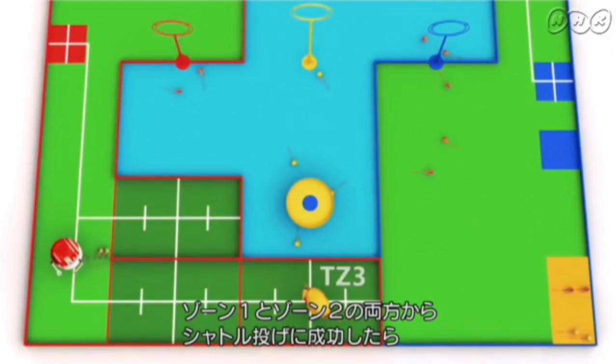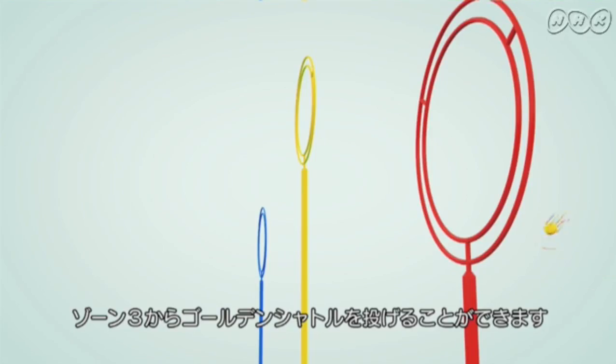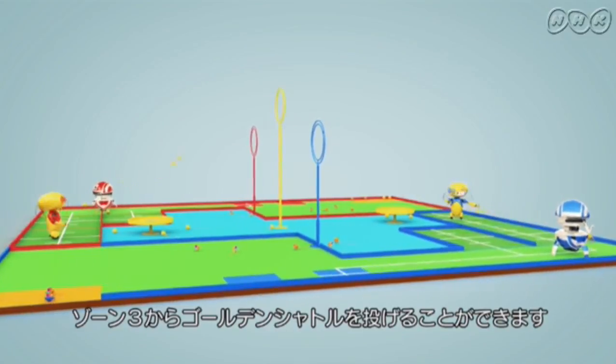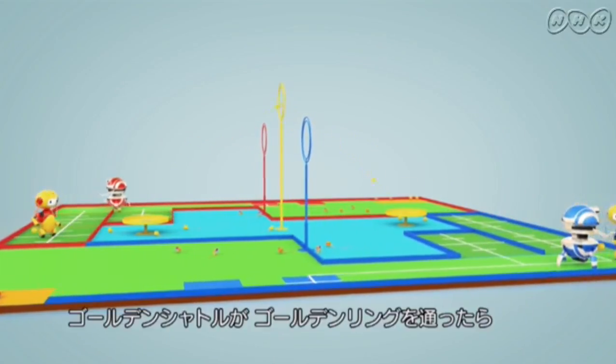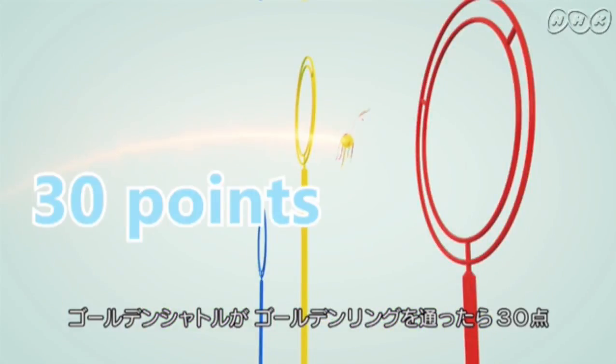The automatic robot is only allowed to move to TZ3 after successfully hitting targets in TZ1 and TZ2, in order to throw the golden shuttlecock. Every time the robot throws the shuttlecock through the golden ring, it will earn 30 points.